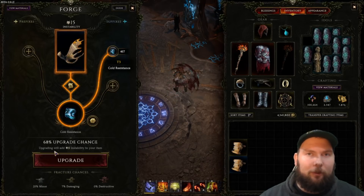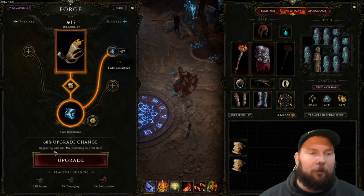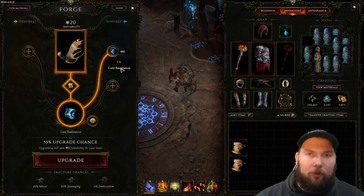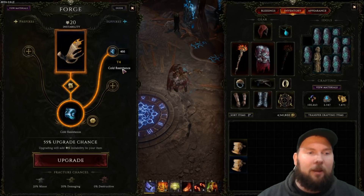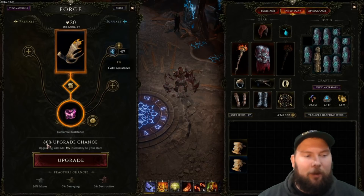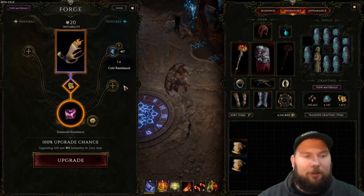The reason they made this change recently was because they also changed that better items would be dropping — fewer items in-game will drop, but with better bases and higher tiers, giving you a higher starting point. At tier 4, if we want to go to tier 5 without a guardian, we have 20 instability — that's 5 per tier — plus the 20 from instability takes you to 60%, and then there's an additional 5 to go from tier 4 to tier 5, giving a 55% chance. You could instead add a tier 0 to tier 1 new affix and be back at 80% based on instability alone.